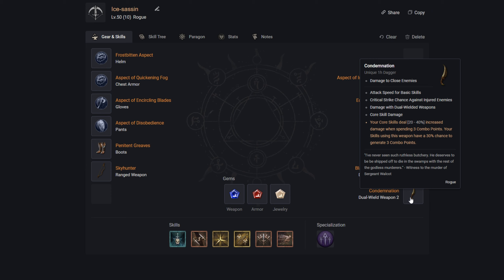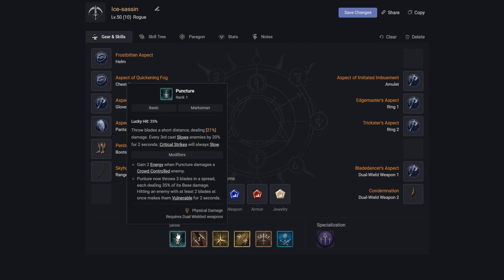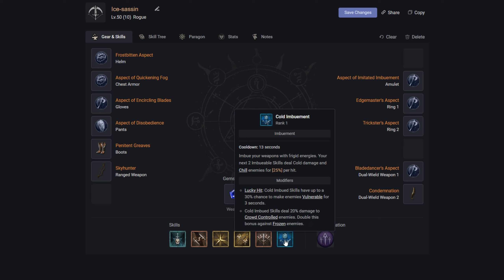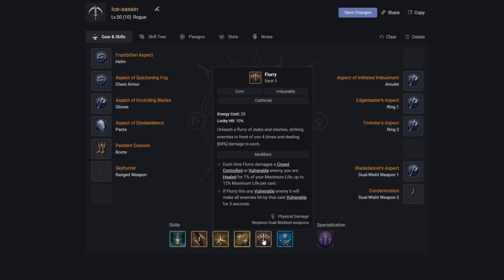For gems, I primarily recommend Sapphires in weapons for increased critical strike damage to crowd-controlled enemies, increasing maximum life in armor, and increasing resistances in jewelry. In terms of main skills you'll be using: Puncture, Twisting Blades, Cold Imbuement as the primary damage amplifier, Shadow Clone, Caltrops, and then the flex slot will be decided between Flurry, Dash, or potentially Smoke Grenade — testing will determine that once the game goes live.